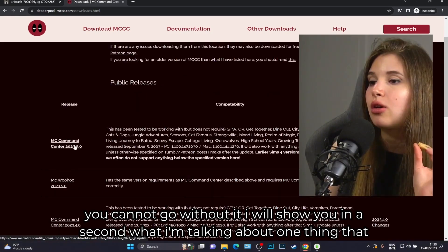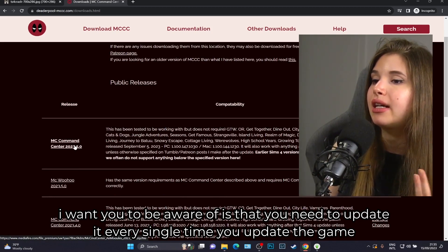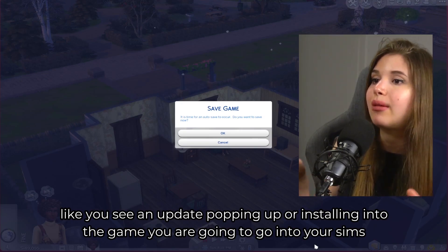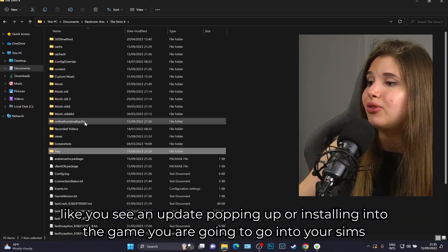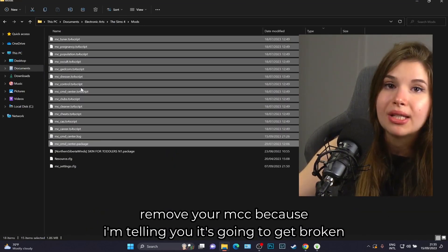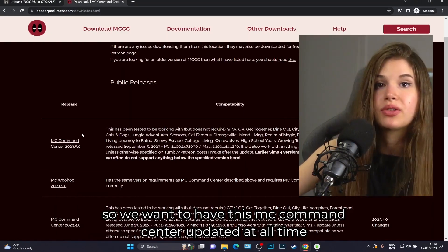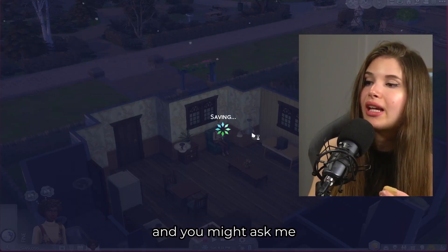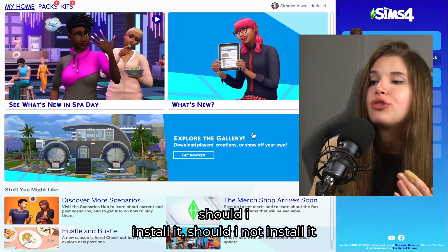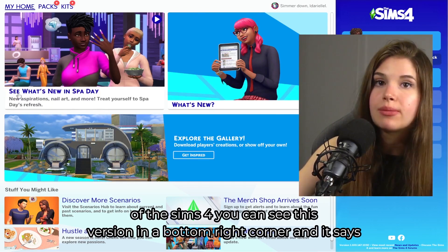One important thing to be aware of: you need to update MCC every single time you update the game. When an update installs, go into your Sims 4 Mods folder and remove MCC, because it will get broken after an update. You always want to keep MC Command Center up to date.